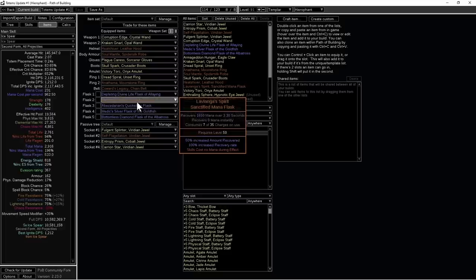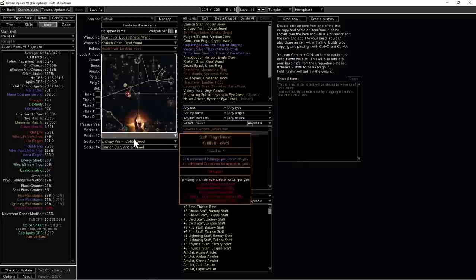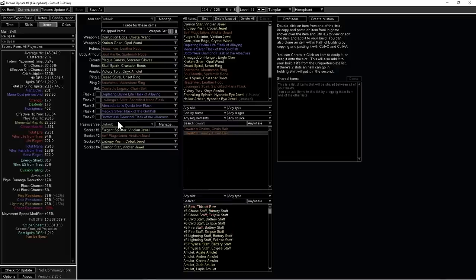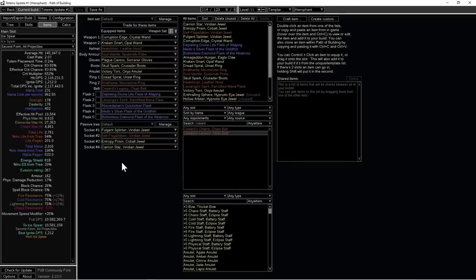This mana flask is super good - about 1-2 chaos. Skills cost no mana during effect and you can almost always keep it up because you're always spending and regening mana, so it acts as a buffer to your life since we're mind over matter. I got the Heat Shiver for one divine - it has the 'ice spear 5 additional projectiles' enchant which is the best enchant for ice spear, a ton of damage. I also got a 20-quality self-flagellation for about 8 chaos, and I have three jewels with tier-1 reduced effect of curses on you.